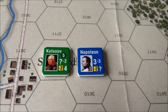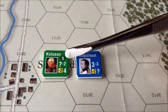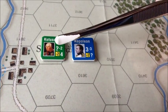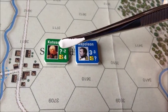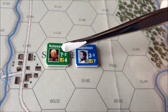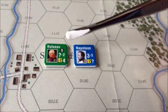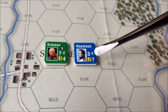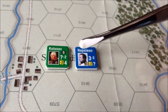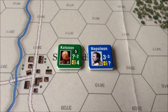Here we have the two opposing leaders, General Kutuzov and Napoleon. For Kutuzov, the 5 is the delay rating, the number below is the orders range of 2, and the question mark is the orders rating — we'd need to check the rules for that. The yellow minus 2 is the command rating die roll modifier, and the movement allowance is 4. Napoleon has corresponding numbers but no delay rating. Napoleon's movement allowance appears to be variable — I believe you roll a die each turn. Kutuzov's low mobility reflects that he was quite aging by the time of the battle.